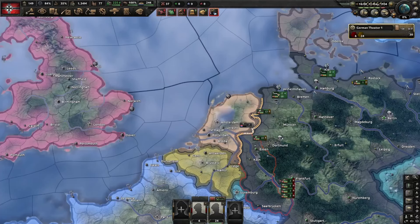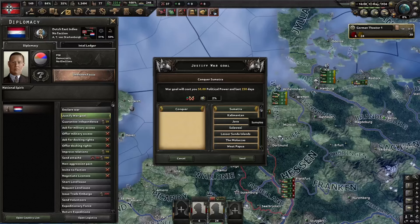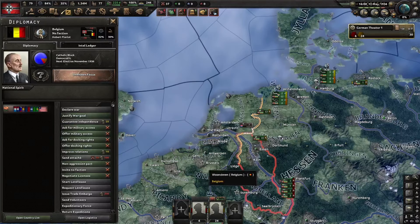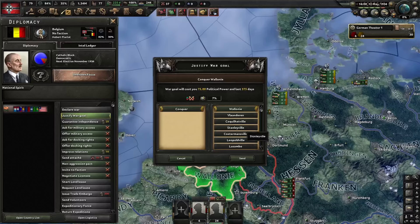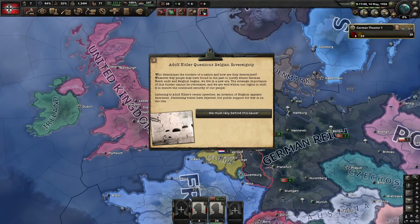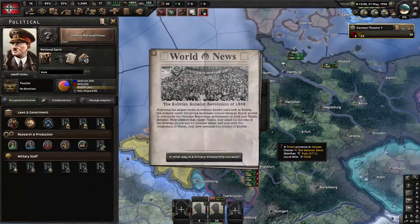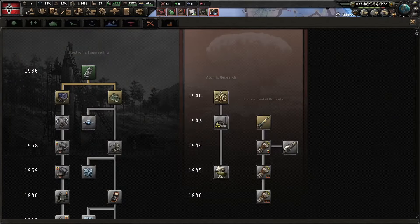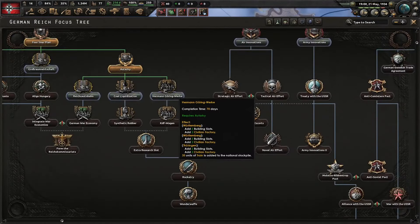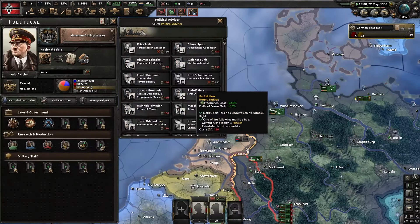Now that I have 150 political power, I'm gonna go towards the Dutch East Indies and justify on three of their provinces for 5% world tension. I'm gonna do the same for Belgium for 7%. If I'm not wrong, as long as you are under 25% world tension, both the UK and France won't guarantee them. With my next batch of political power, I'm gonna hire the backroom backstabber.